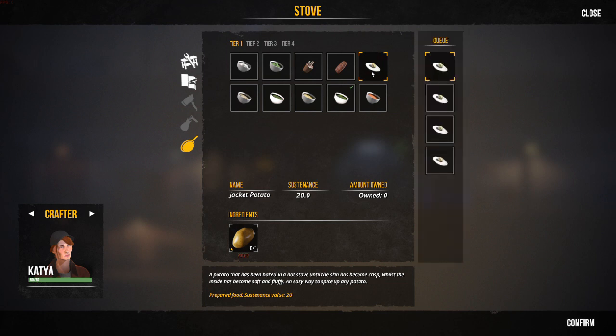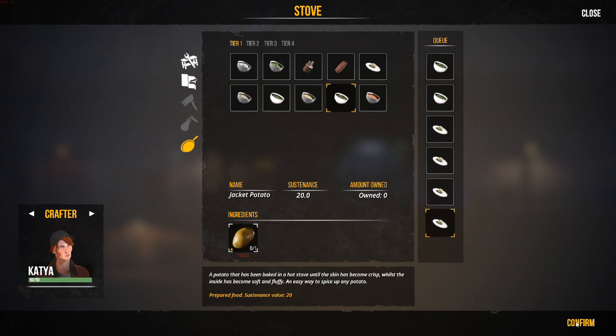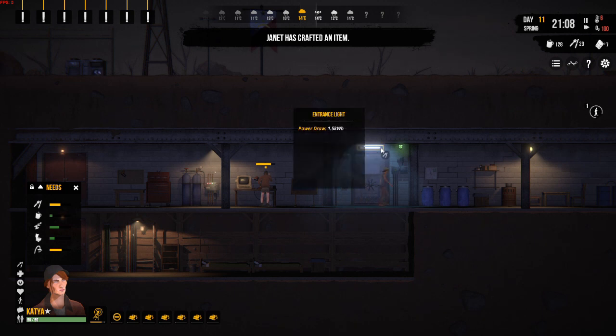What we can make — my favourite — is baked potatoes. Got to love a good old baked potato. And we can make some spinach soup there as well. We'll get Katya to get her cook on after she's finished doing the broadcast for traders.